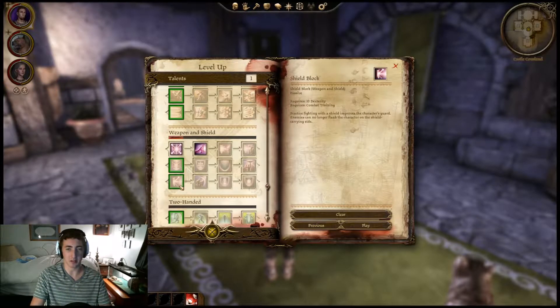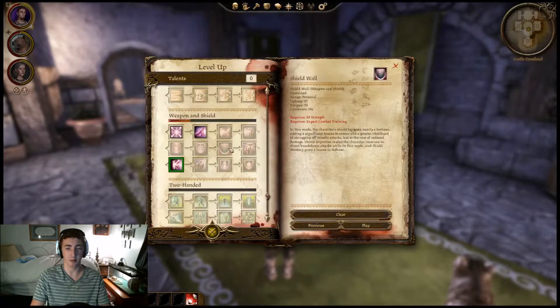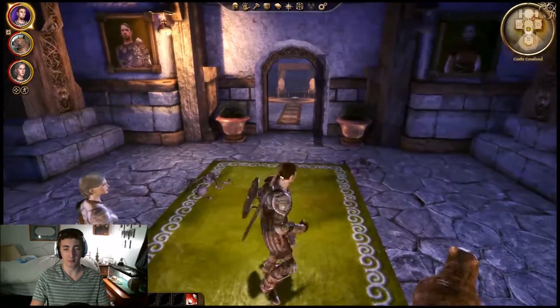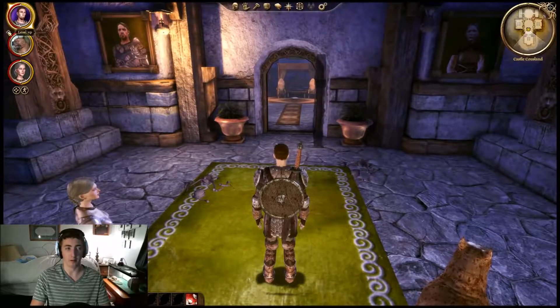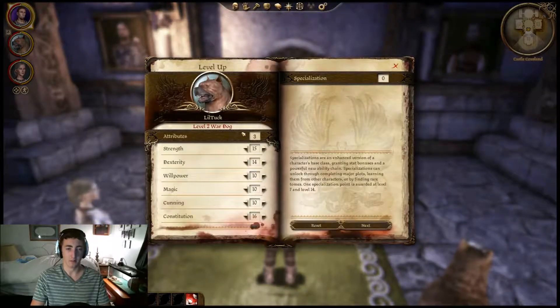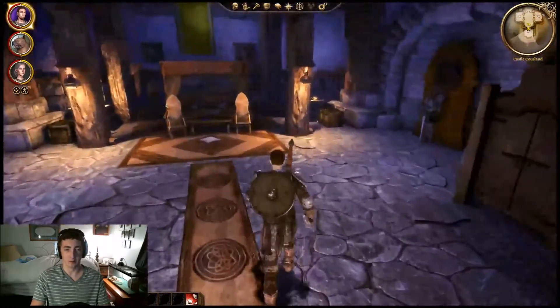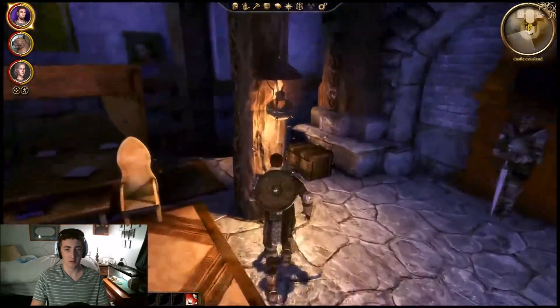That one will be good as soon as I get this one. Shield block is just a passive move that allows you to passively block with your shield more often. My doggy — we'll give him strength, constitution, and dexterity. He doesn't get an ability for a while.